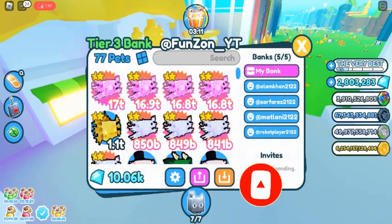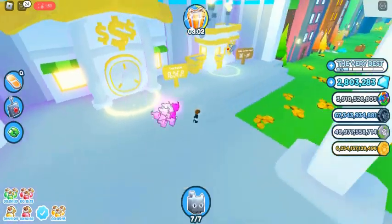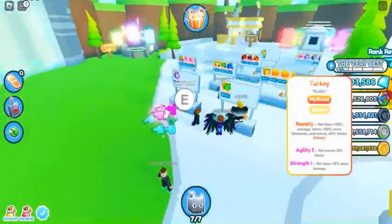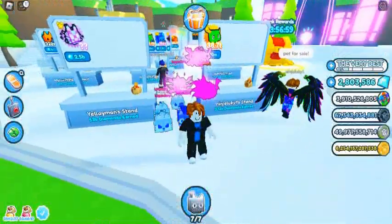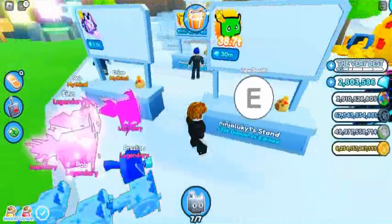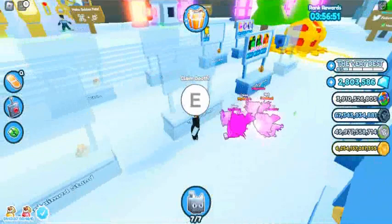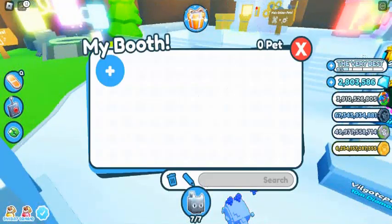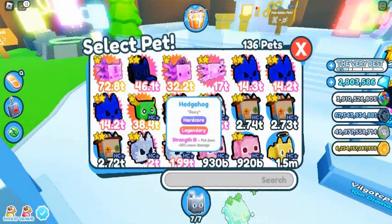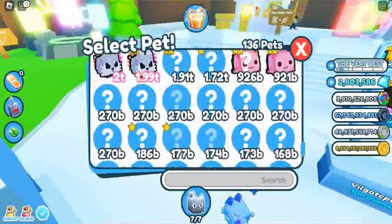Press the bell icon to get instant updates on new videos. Today we're covering the bank patch in Pet Simulator X. You can now hold 10x more diamonds, including in the bank — up to 1 trillion gems normally, and up to 10 trillion gems in the bank. You can also hold more coins in the bank at each tier. They also added some QoL changes to booths, boosted performance, and fixed bugs.